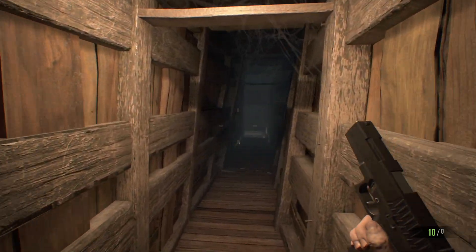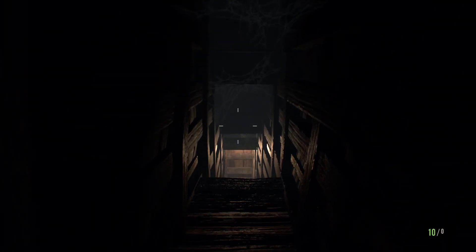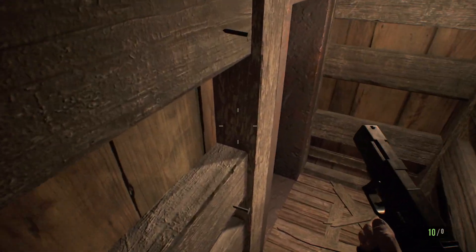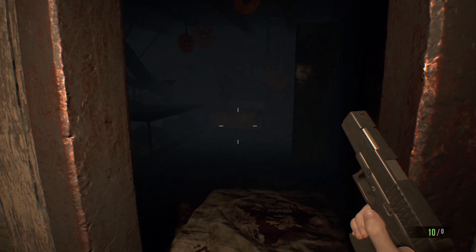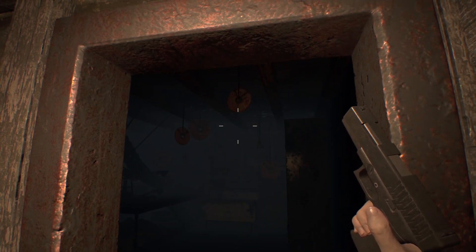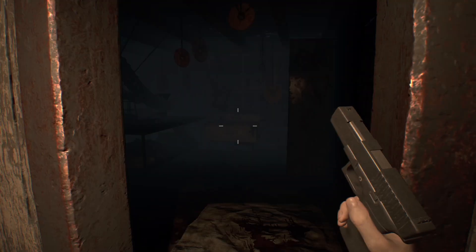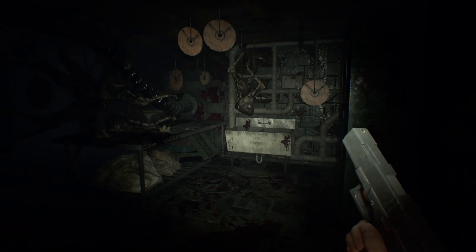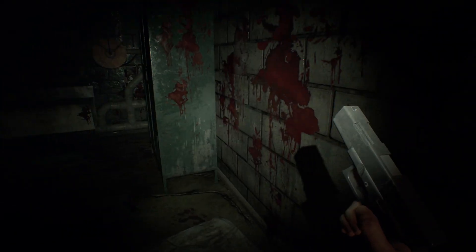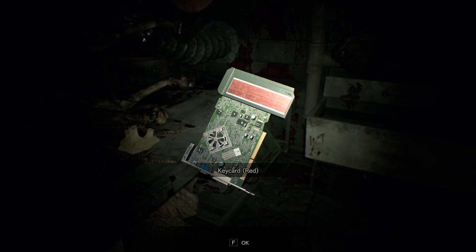I don't remember this area at all, but I like it. Cobwebs and yeah, this seems to be going way down. Are those saws? Yeah. I think this is a boss thing. No, it's not — I can tell you that. Don't worry. Oh, it looks lovely. Some kind of weird slaughterhouse? Yeah. Oh, key card! Cool. There's something behind you.